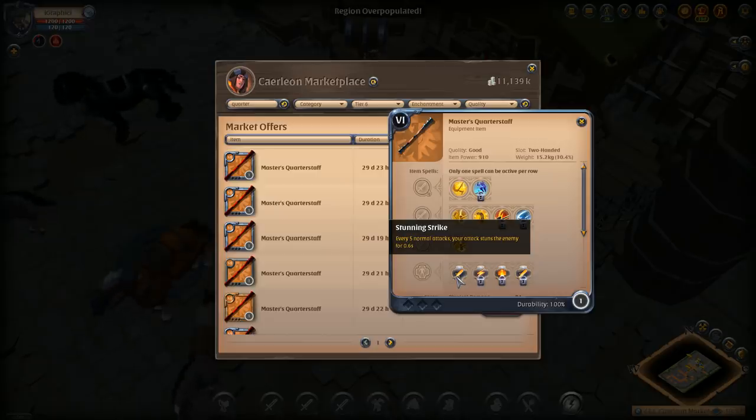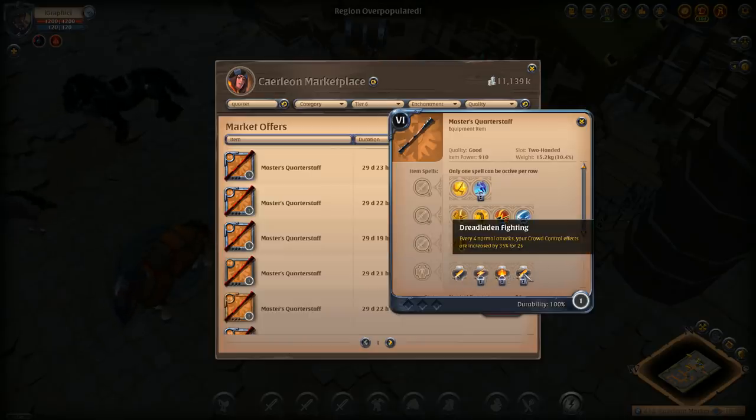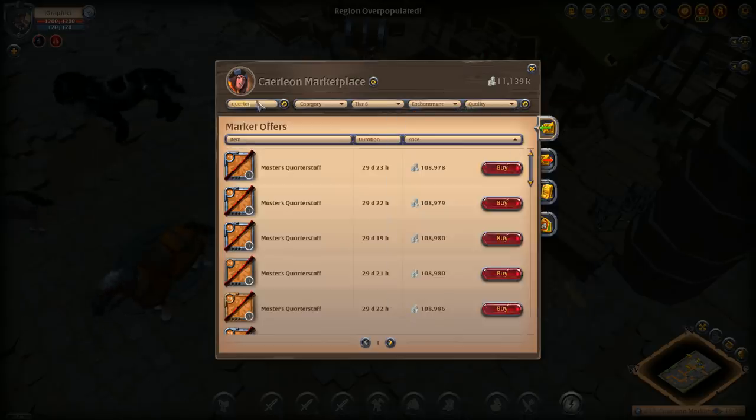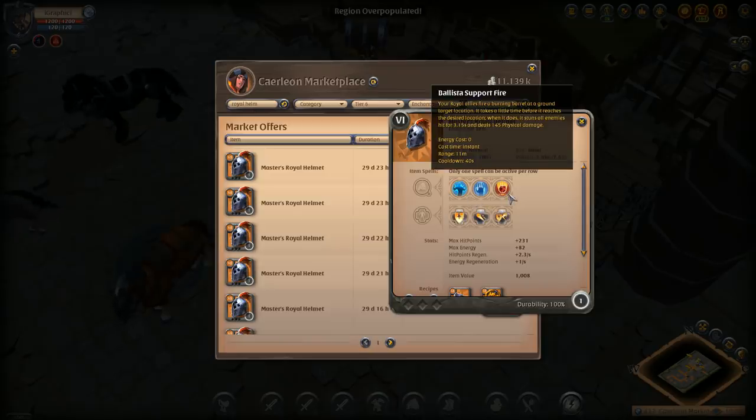He also has a passive where every five normal attacks, your attack stuns the enemy for 0.6 seconds. I believe he's going stunning strike rather than dreadland fighting — I think he does prefer the stunning strike. Then jumping up to the royal helm: the royal helm has a ballista support fire which stuns all enemies in the area for 3.15 seconds and deals some damage.